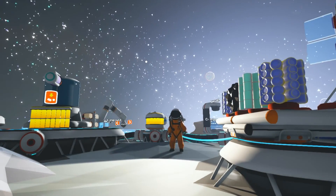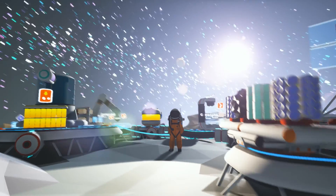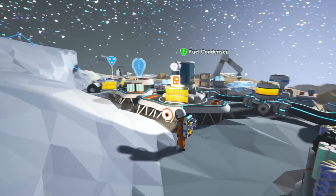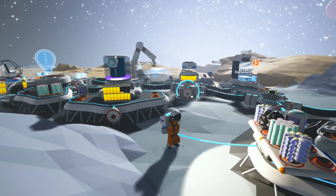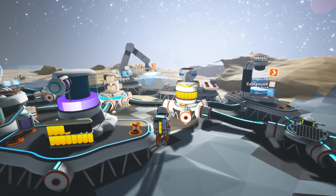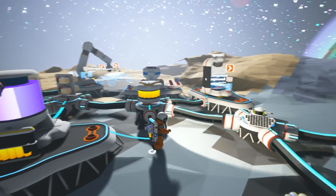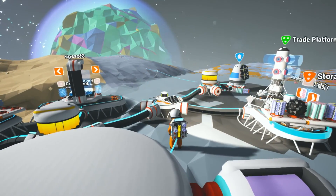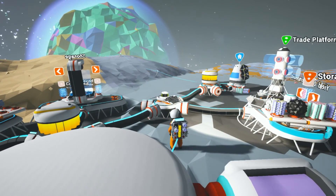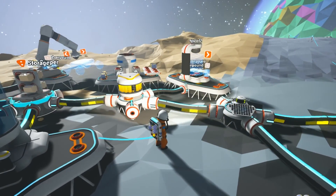Hello and welcome back to Astroneer with me Barlin. Since last episode I've done a few things around our base. First of all I got the fuel condenser here up and running, so let's start a new one there. I also made us some more storage to put our copper on, and I used some of the copper to make the fuel condenser as well. I traded some more of our copper to get some aluminium and also some compounds, and the compound I used to make the extra storage.